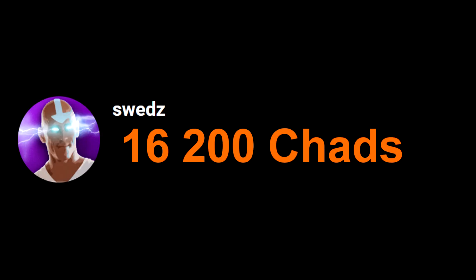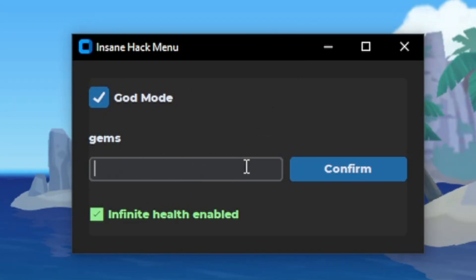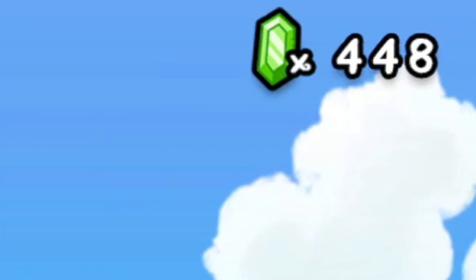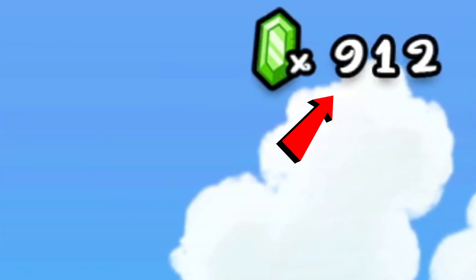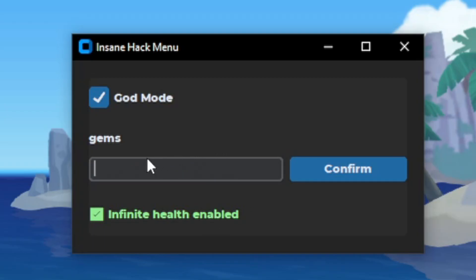So you want to create your own hack menu for any game? Then this video is for you! In this tutorial, you will create your own cheat menu that can enable things like god mode and change in-game currency. And of course, you can customize this to your game and your style.